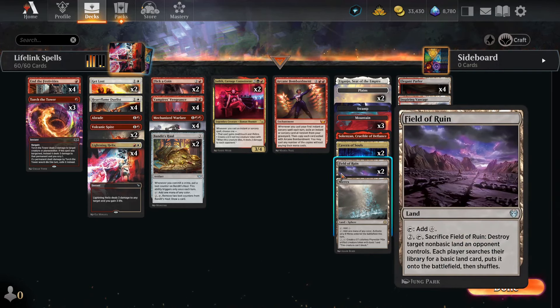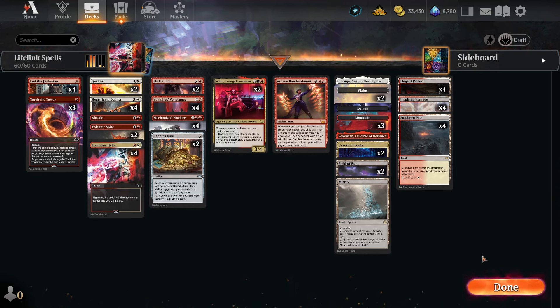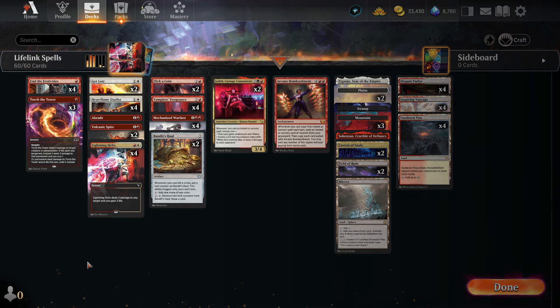We'll have two Field of Ruin in case our opponent has Man Lands or Myricks themselves, and one Myricks to push the envelope against control-heavy decks. That's the whole idea. Now let's go into the games.